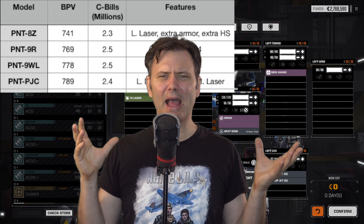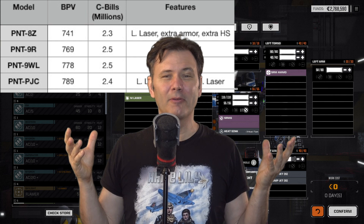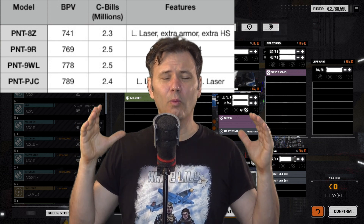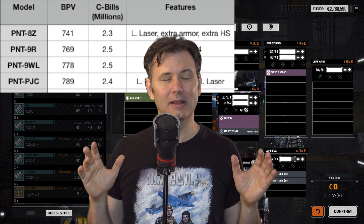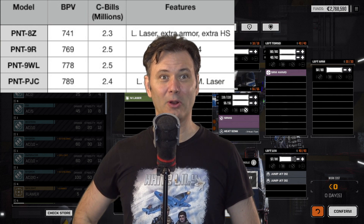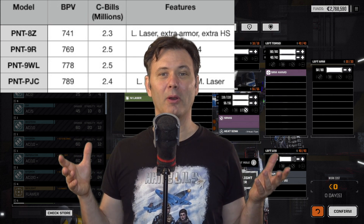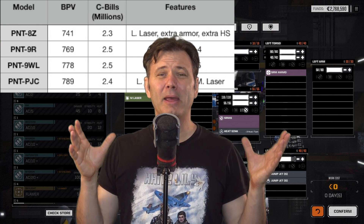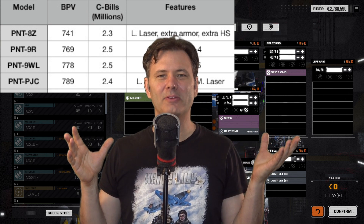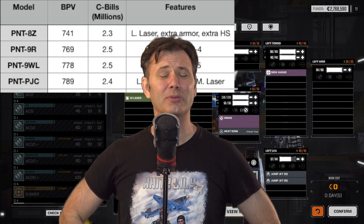There is one other variation worth noting. In the technical readouts it says that originally when the Panther was manufactured during the Star League days — strangely, without any Star League technologies — they put in an extra heatsink and more armor, and the Panther 8Z sported a large laser instead of a PPC. Not very good. You can see why the Star League engineers said, hmm, maybe it needs a PPC instead of a large laser. Though I don't know why they didn't ask why it wasn't fielding double heatsinks — but again, it's Battletech; it's not supposed to make a ton of sense.